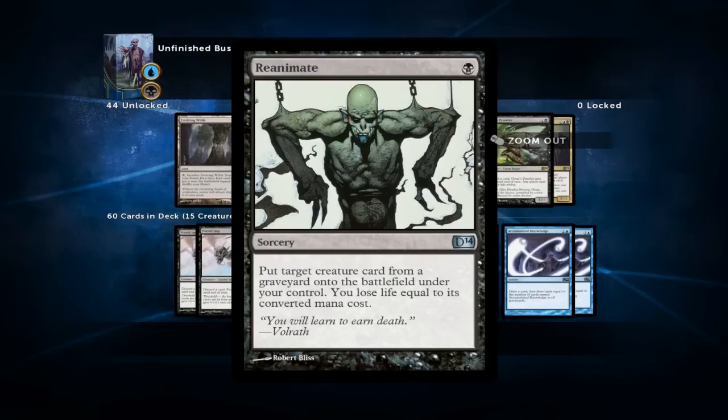The next card on our list is Reanimate. This is the cheapest reanimation spell we have — it only costs one black — but it does come at a cost because we have to pay life equal to the converted mana cost of the creature we are reanimating. Be careful when using this in the late game, but since we are an all-in reanimation deck we usually cast this on turn 2. There's also a little trick: you can choose on the draw not to play a land, go up to 8 cards, discard a creature to hand size, then next turn play a Swamp and cast Reanimate to reanimate the creature on turn 2.